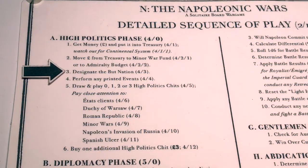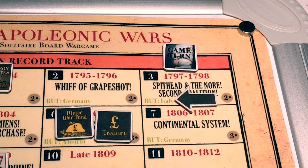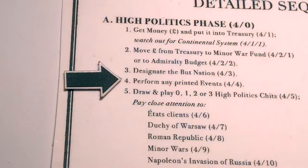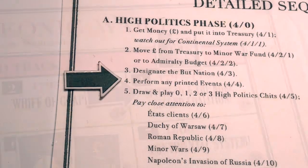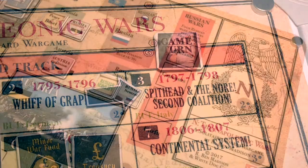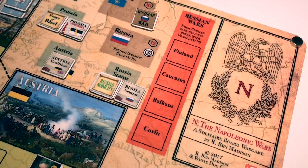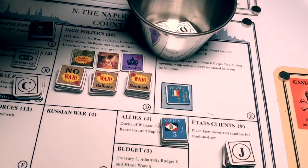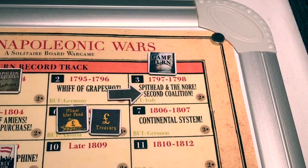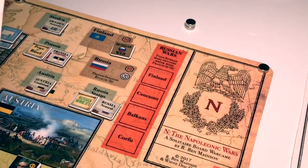We designate the boot nation, and as stated, the boot nation this turn is Italy — we place the blue marker there. Now we perform the printed events for this turn. We got two events: Spithead and the Nore, and Second Coalition. Spithead and the Nore reads: the Royal Navy sailors mutiny over pay — add Senegal and one random ETA to the high politics cup. So we add the minor war chit of Senegal and the next face-down ETA marker to the high politics cup.